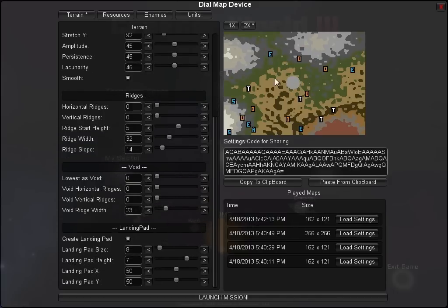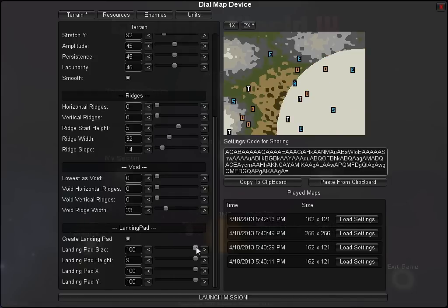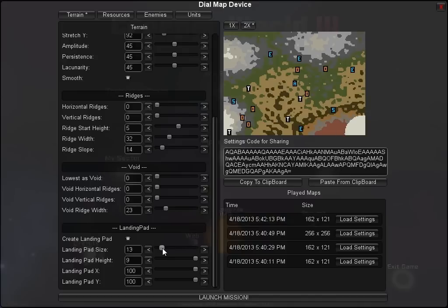You'll notice that circle in the middle — that's the landing pad, a guaranteed place for the player to land a ship. You can turn it on or off. If it's on, you can change its size to make great big or small areas, change its height to raise it or sink it into the terrain, and of course move it. If you move it to the lower right corner, make it really tall and big, you can create a starting area in a corner — or a huge portion of the map if you want to make it easy on the player.